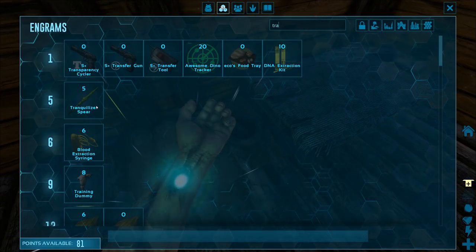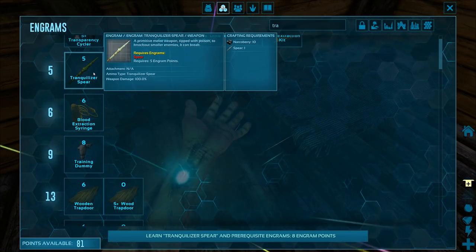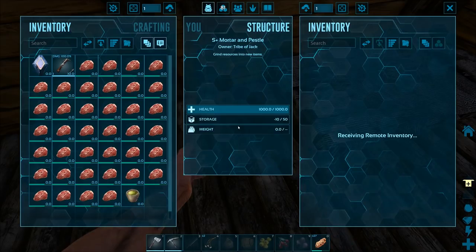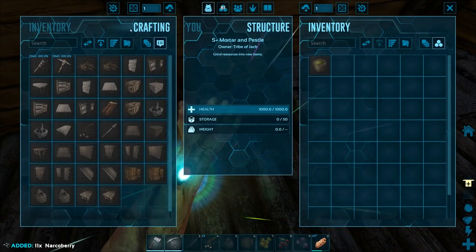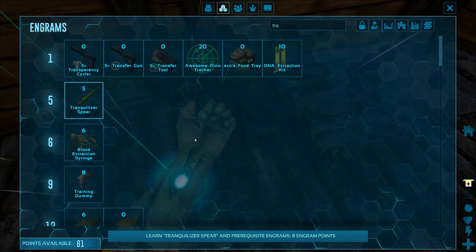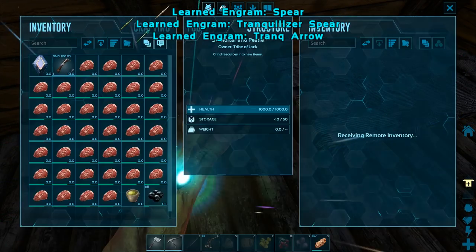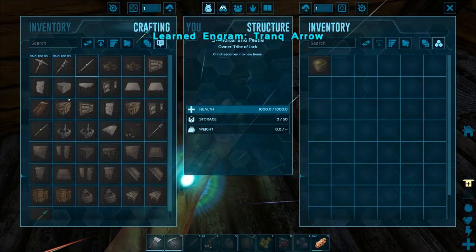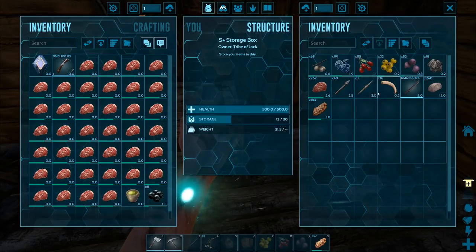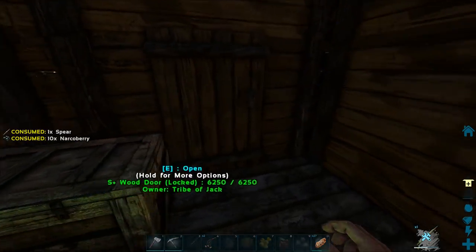One thing I was thinking about that I totally had forgotten about is there are these tranquilizer spears in Primal Fear. These tranquilizer spears are great because you can use them multiple times. You use regular berries — you don't have to get spoiled meat to craft them. So you can just crank them out with berries and spears. I don't think they do as much damage as the arrows, but you can use them multiple times, so you just have a few of them. It's perfect.